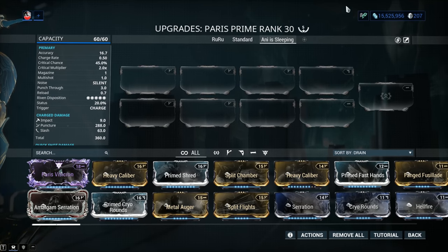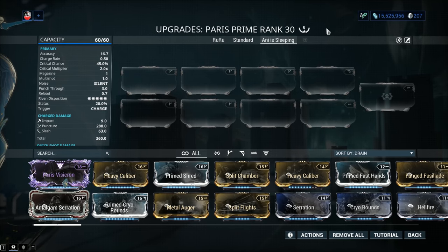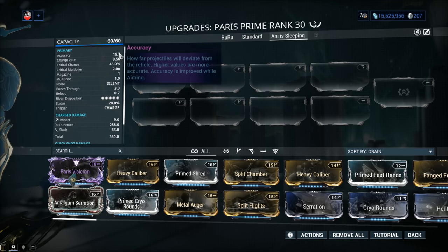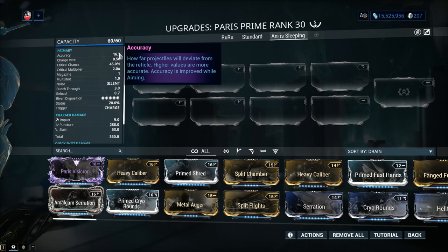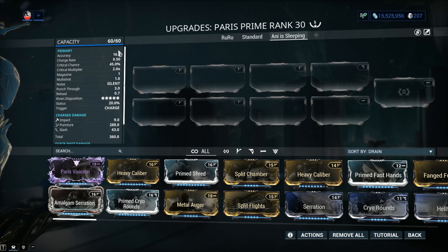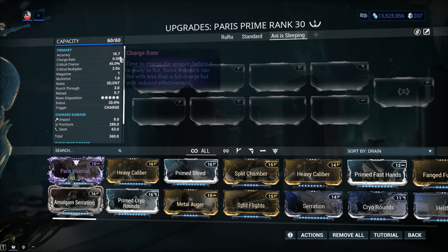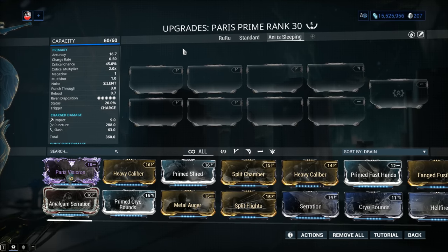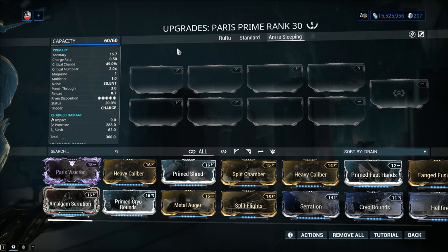My Paris Prime has been Forma'd a total of 5 times, but for the weapon build I'm recommending a zero Forma setup — the Paris Prime is definitely not a Forma-heavy weapon. Accuracy is 16.7, which is standard for any traditional-style bow in Warframe — it's a pinpoint-accurate weapon as long as you can aim it properly. The charge rate is 0.5, which is absolutely solid. In my humblest of opinions, you wouldn't need fire rate mods on this one.